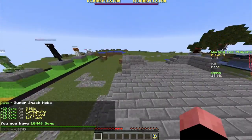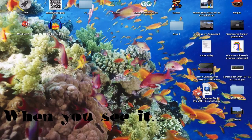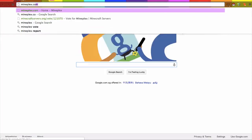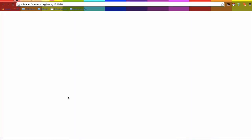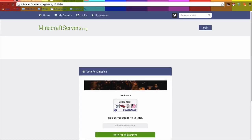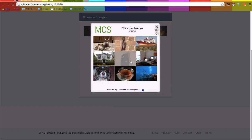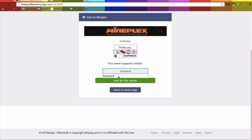Now I'll show you how to get gems for free daily. You're going to want to open your web browser and go to mineplex.com. Then you go and vote for the two servers — US and EU — and you can get 600 gems this way. You just have to get through the CAPTCHA, then type in your Minecraft username and click vote.